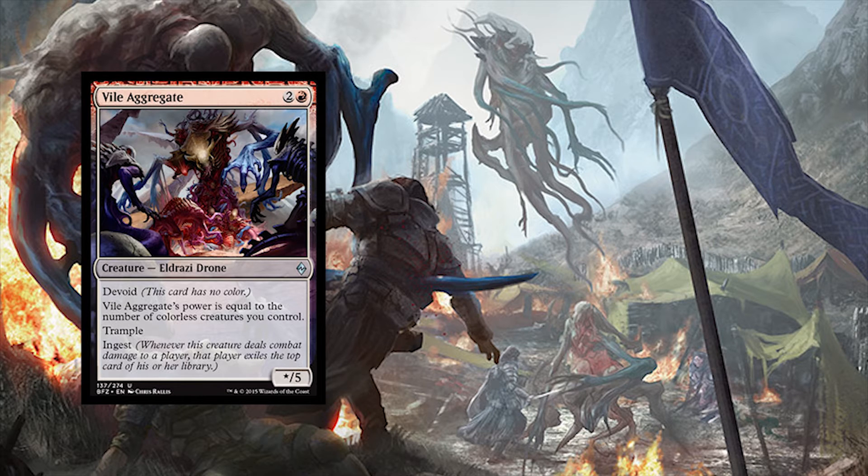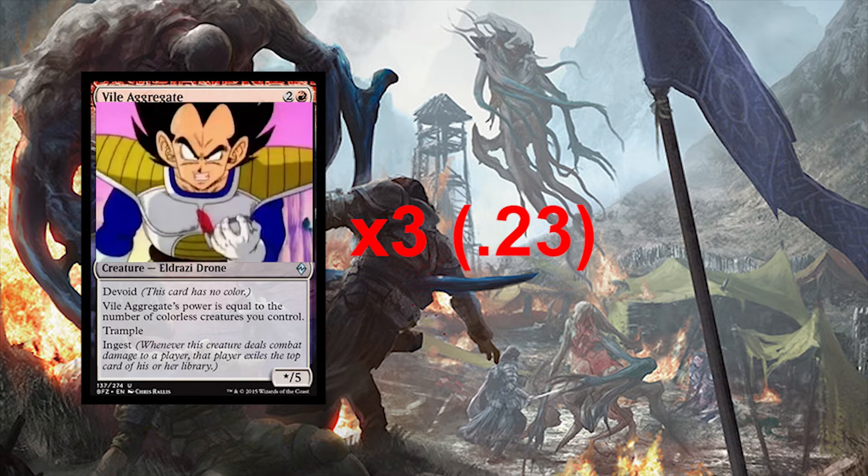You're also going to be running three of the Vile Aggregate. It's only 23 cents on TCG with a converted mana cost of three: two colorless and one red. Its power scales depending on how many colorless creatures you have on the field, and since most of your deck is colorless, it's gonna be pretty powerful.